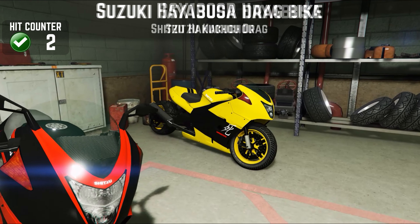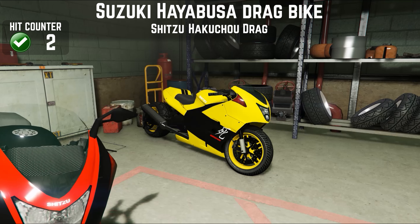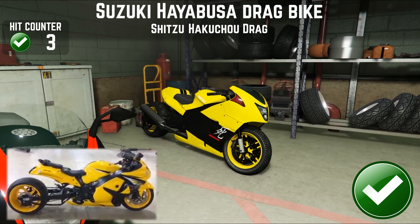Of course I have the next one — this has been my favourite bike for so many years. I used to use it for each time trial. It is the Hakachu Drag, based on a drag version of the Hayabusa. Not something I'll ever sell, but it did fall out of regular use for time trials when I got the electric bike, the Livewire — the Powersurge in game — because that was just easy to do time trials with.